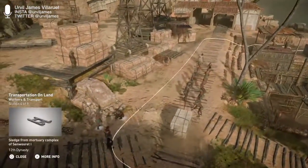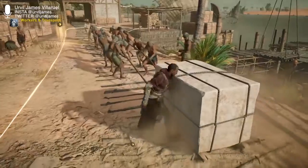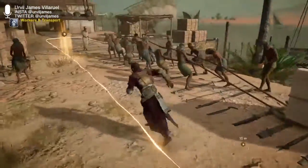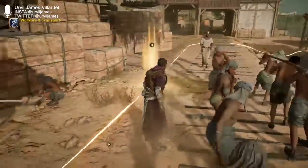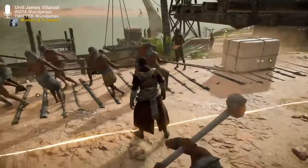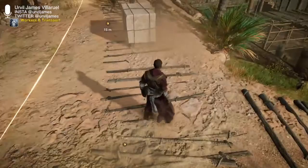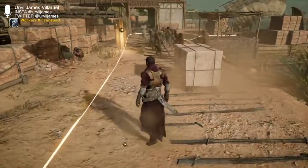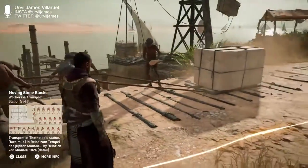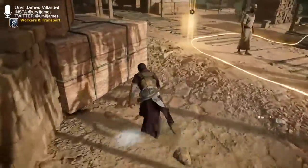While some quarries were close to the Nile, others were located across the desert and required long expeditions sanctioned by the state, involving complex logistics and many participants. Transporting a block by land meant workers had to overcome the weight and friction of the load. To solve this, they first dug a track in the ground — sometimes reinforced with rails — upon which a sled used to ferry the blocks would be pulled.